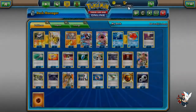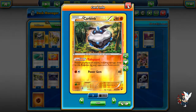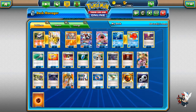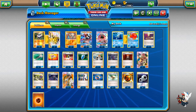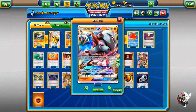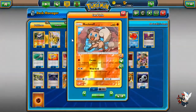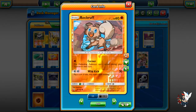Carbink Break has 110 HP. Power Gem does 60 damage — with a Strong Energy and Choice Band it does 90, so you can 2-KO things with 180 HP like Drampa and Tapu Lele. Though you'll rarely have an issue since Lycanroc can handle that too. I'm opting to play the Corner Rockruff. The Rockruff doesn't really matter much — I've gone back and forth — but I like Wild Kick for a DCE attachment and Corner is cool because you can Lysandre out things and then Corner them so they can't retreat next turn.